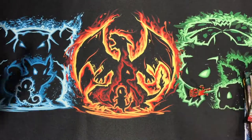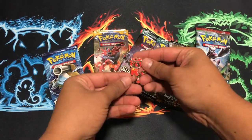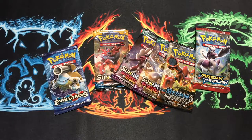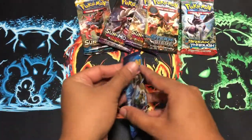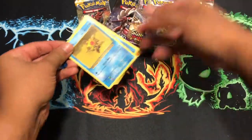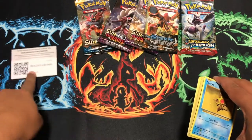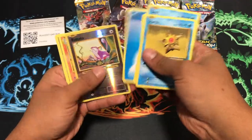Let's set those aside for a bit and get right into these packs. We also got the pin and the coin — I'll show those later. Let's start off with the Evolutions pack. Hopefully Evolutions does me good like it always does, but we'll find out — probably not this time. And nothing.